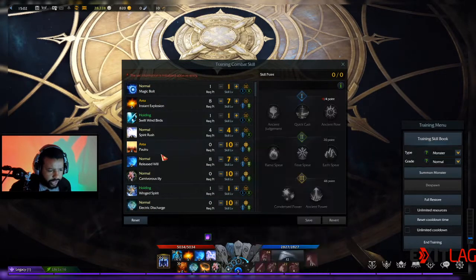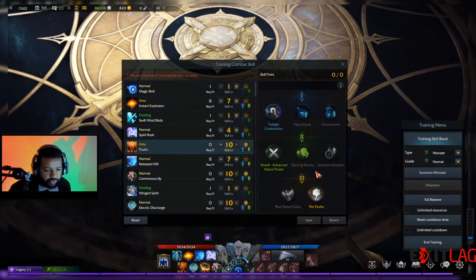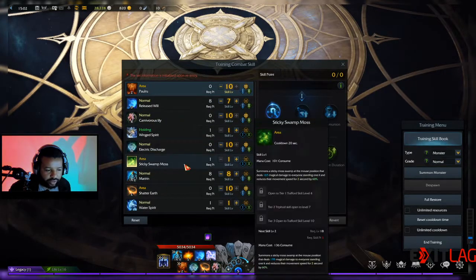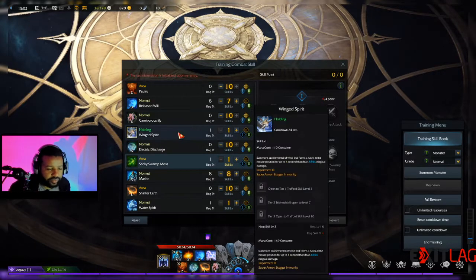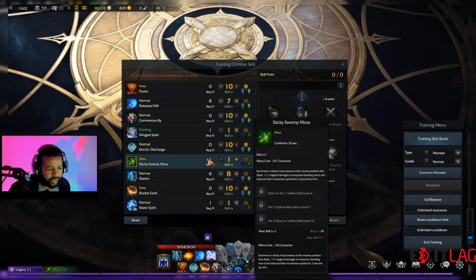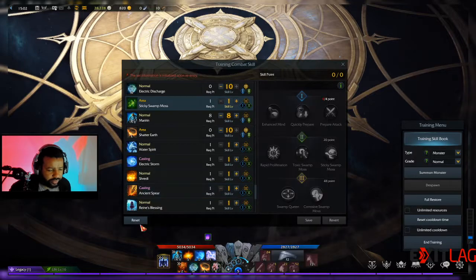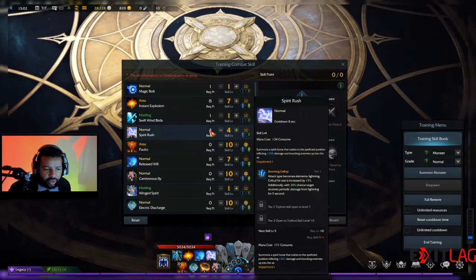I run Power the same way in PVE because I love getting that 30% attack power boost. Stack that with the swamp moss defense reduction and you're hitting really hard. Last time I critted I was doing around 8k to 9k damage when I did my Power explosion with the ancient spear.